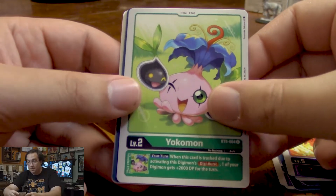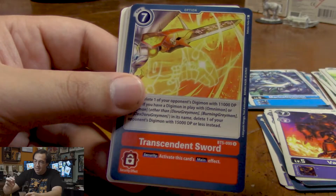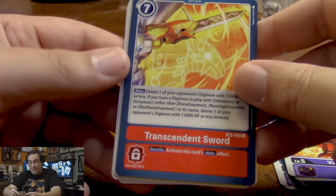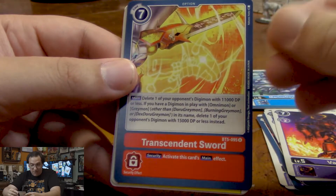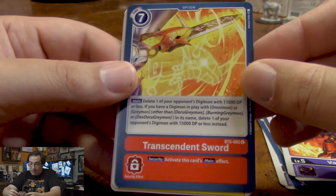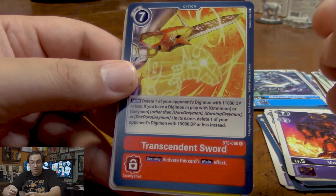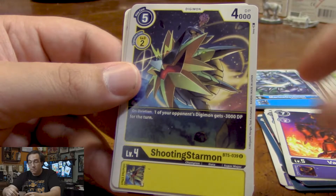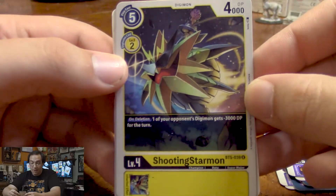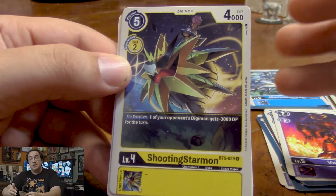A Yokomon — not as impressive as our pre-release Yokomon, but that's pretty cool. Transcendent Sword lets us delete an opponent's Digimon with 11k or less DP. Unless we have Omnimon or Greymon, in which case it is 15k. That's pretty strong. Shooting Starmon — on deletion, one of our opponent's Digimon gets 3,000 less DP.